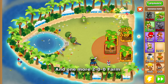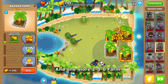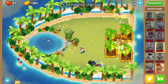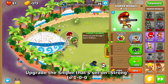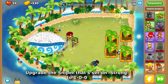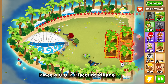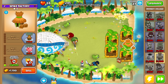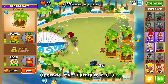And one more, 2-0-5. Upgrade the sniper that's set on strong to 1-0-0. Place a 0-0-2 discount village, and upgrade 2 farms to 2-0-3.